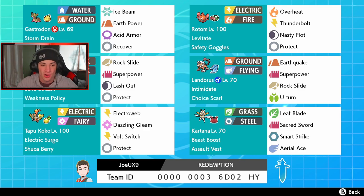Tapu Koko is one of my favorite Tapus — it's between Koko and Lele for me, even though Fini is probably the best. It has Electro Surge, Shuca Berry for ground moves, Electro Web to slow down Pokemon, Dazzling Gleam for Fairy STAB, and Bolt Switch to swap out. Kartana is the final Pokemon — a very strong physical attacker with Beast Boost and Assault Vest. Watch out for fire moves on it though. It has Leaf Blade, Smart Strike, Sacred Sword, and Aerial Ace. Rental code is at the bottom of the screen!